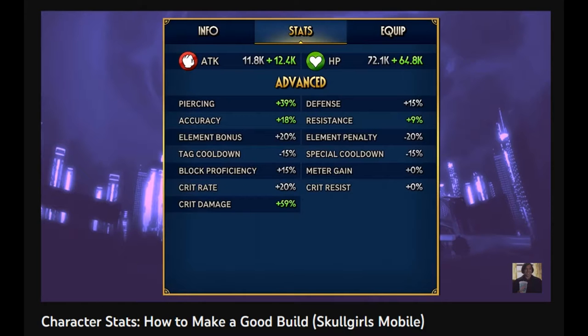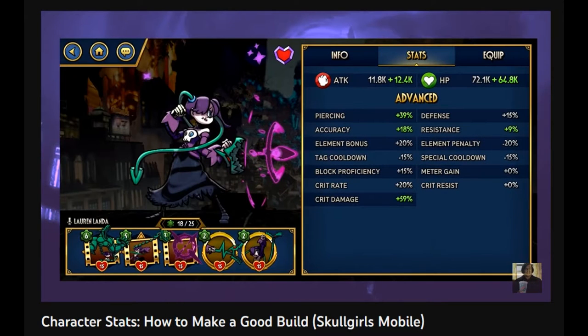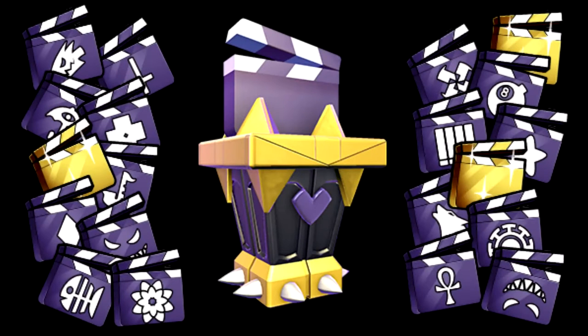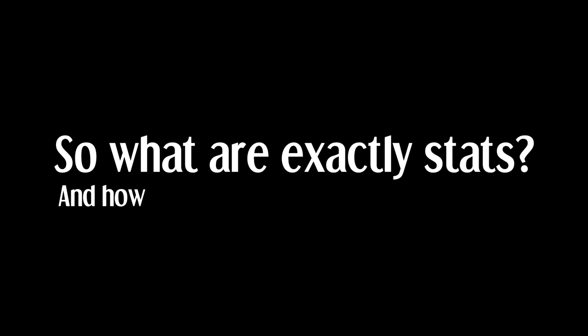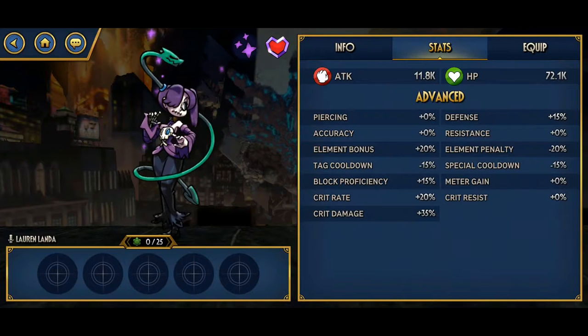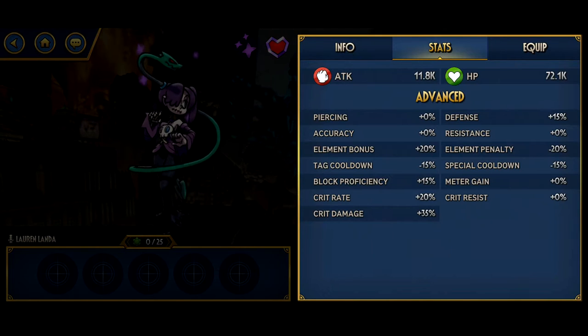This is a remastered version of a previous video covering stats, where the editing was less polished and the use of text-to-speech made it more difficult to sit through. I've also decided to cover retakes today to understand their purpose and when to use them, so keep that in the back of your mind. So what exactly are stats and how much of a difference do they make?